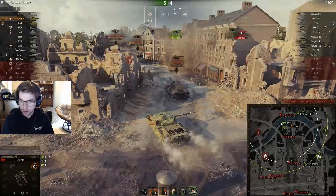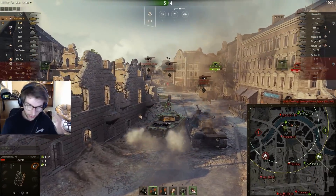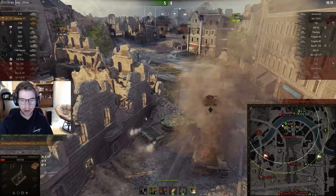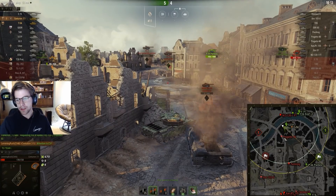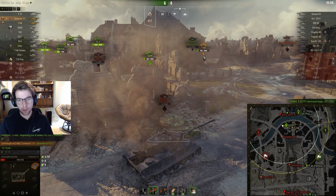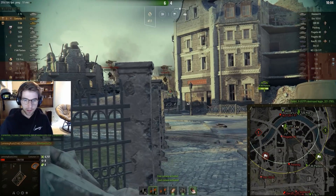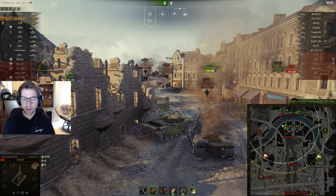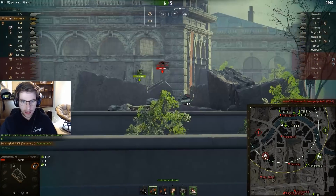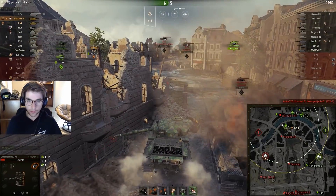Now the problem with that is we're in the city. I've done 4.7k damage, which admittedly is a very good game so far, but I don't know where that Progetto is. Because there's an opening on the map, I'm going to check my camera — there's an opening here for the Progetto to come through. I kind of expected the Progetto to try to clip out my T54, the 53 TP, and myself — we're all one-shots. So I'm basically just camping this waiting for the Progetto to do that, because I have 200 ping and I can't drive around this corner and expect to outreact the guy.